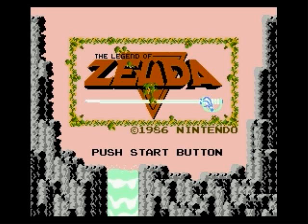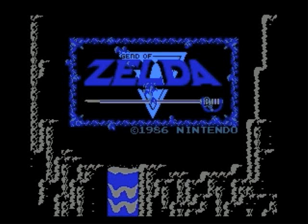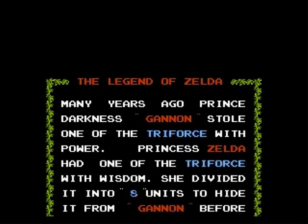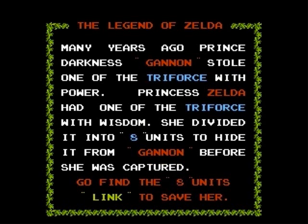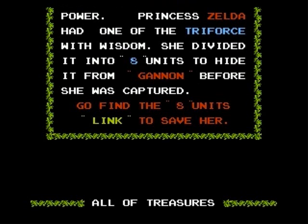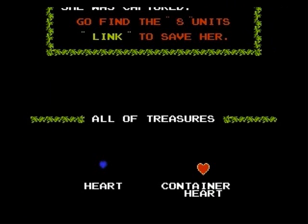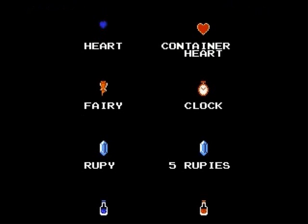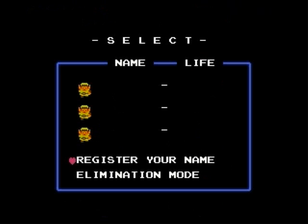Welcome back guys to my second Zelda walkthrough. This is for the first Zelda ever created and possibly the hardest game known to man. Many years ago, Prince Darkness Ganon stole one of the Triforce with power. Princess Zelda had one of the Triforce with wisdom and she divided it into 8 units to hide it from Ganon. The wording is a little off, but she broke her Triforce up into 8 pieces and now we have to go find all of them.